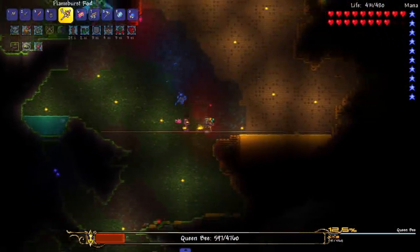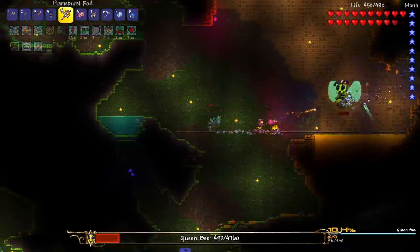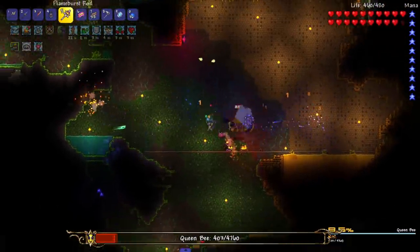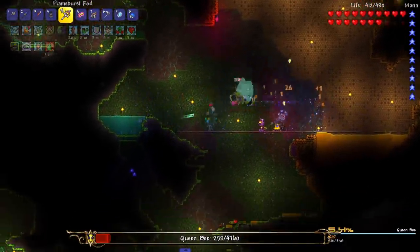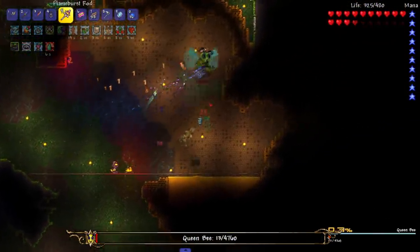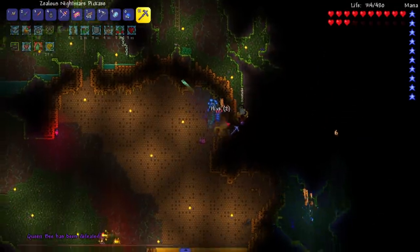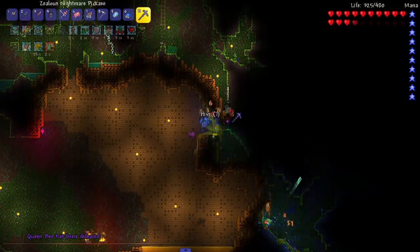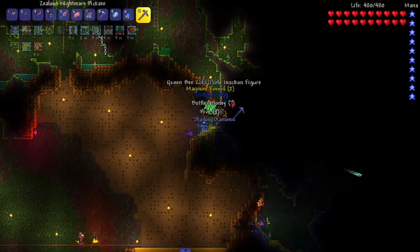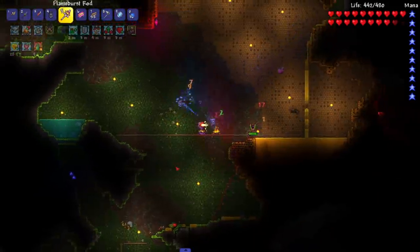Somehow I dodged every single projectile right there - dodging it, oh my god! These dodges are clean, you guys gotta give me a like for that. We got no like goal on this episode but just give me a like - that was like three good dodges in a row. Then I get hit by the easiest part, the dash attack. It's still a clean dodge on those stingers. She's getting a little rowdy but there you go - Queen Bee defeated! Shout out my summons for killing her in the wall.